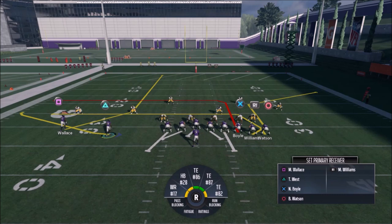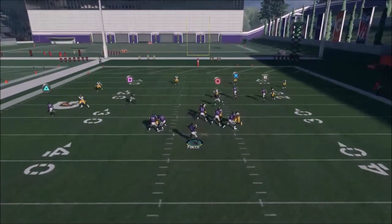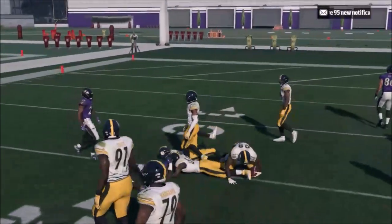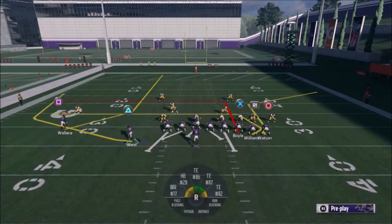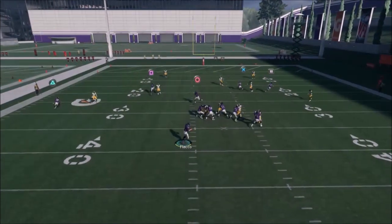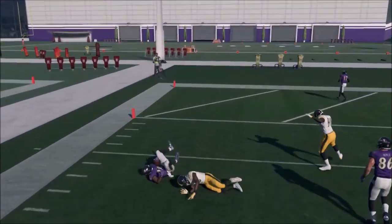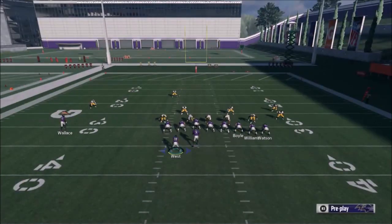If he reacts to West and he doesn't react to Wallace, then Wallace is open right away. Let's run it one time like this — you see there, Wallace right up the seam. He didn't react to him so he's wide open. I think he fumbled there at the end. But if you have a fast running back, this is a really deadly man beater option. It was actually a shallow zone, but you see it still works the same way. Man's going to work even better.